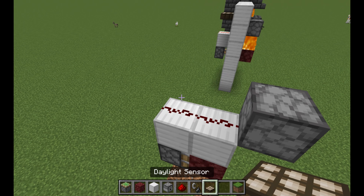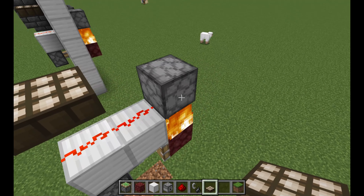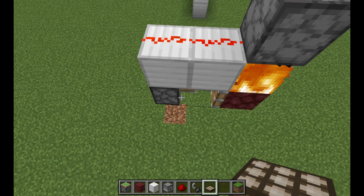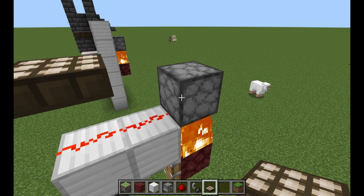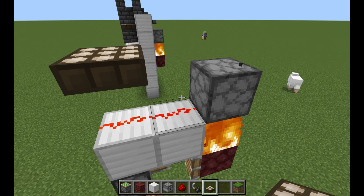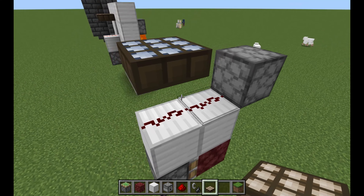Place a daylight sensor on top of the redstone dust and it will activate. This redstone dust activates the block which activates the sticky piston that moves the netherrack out onto the dispenser. The dispenser triggers a flint and steel to make a spark that lights the netherrack. Toggle the daylight sensor to night sensing to make it come on when the sun sets.